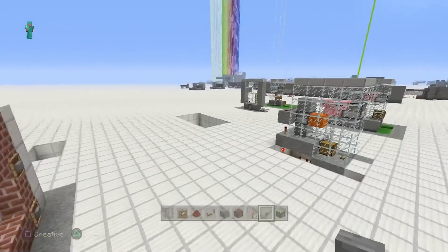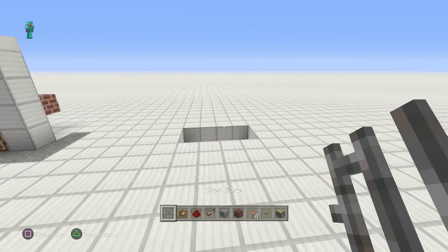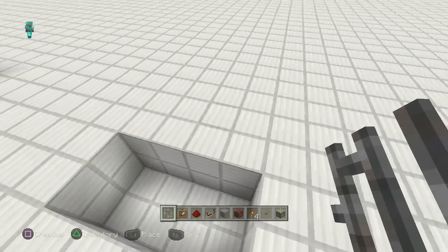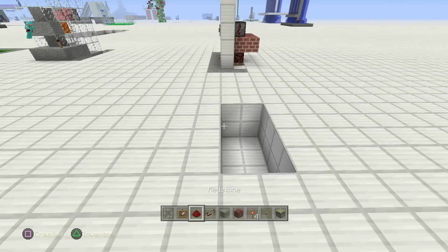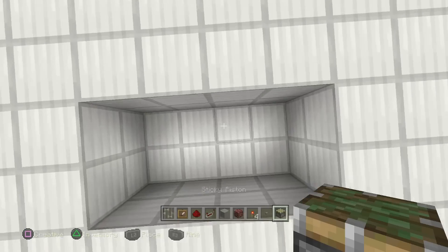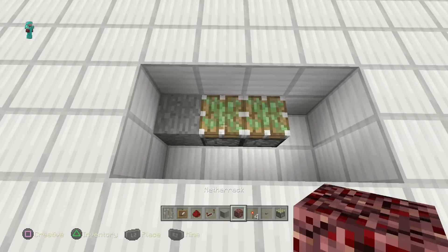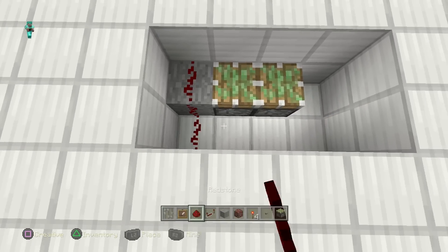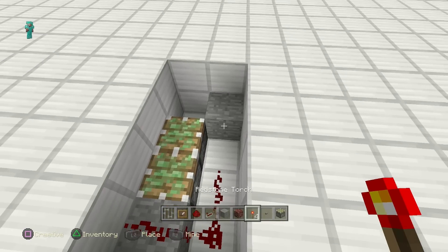Let's start the build. Dig yourself a two-deep, two-long, four-wide hole in the ground. Grab your sticky pistons and go to the back side — put one here, one here, one here. Grab a block of choice and put it right here. Grab your redstone dust and put it here, here, and here. Grab another block of choice and put it right there.